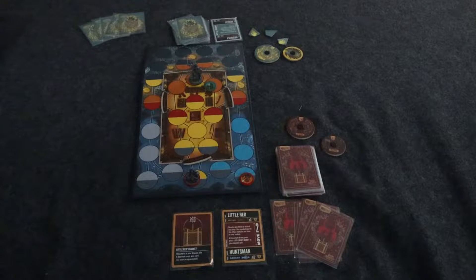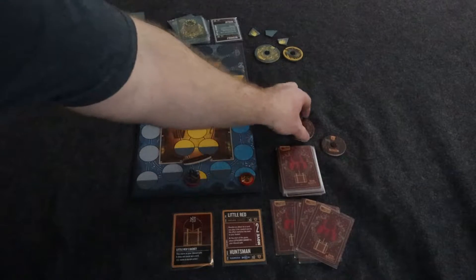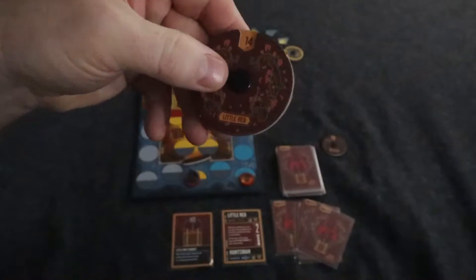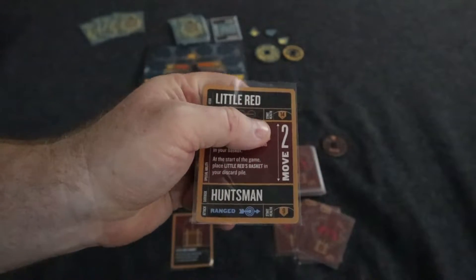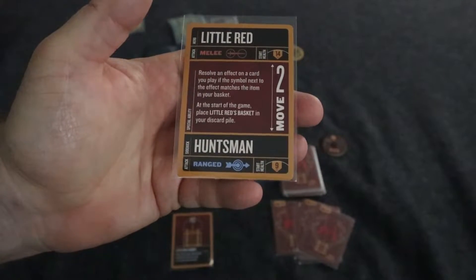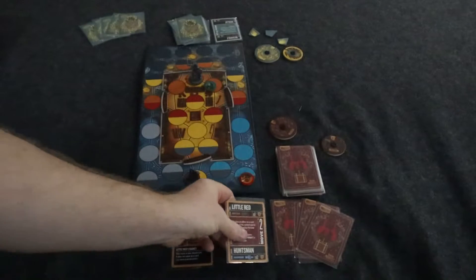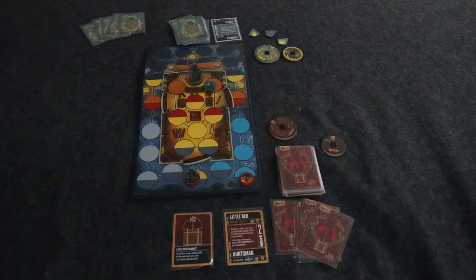Once I have that set, we're ready to start. Each player is going to draw five cards. The name of this game is you're going to try to get your opponent down to zero health — mainly the main character. The sidekick getting knocked out doesn't end the game, but the main character can. You have these really cool dials to mark that. On your character sheet, you're going to see the starting health for the main character and the starting health for the sidekick. Also, you're going to see how much movement it has — both of these have move two, which is pretty good.